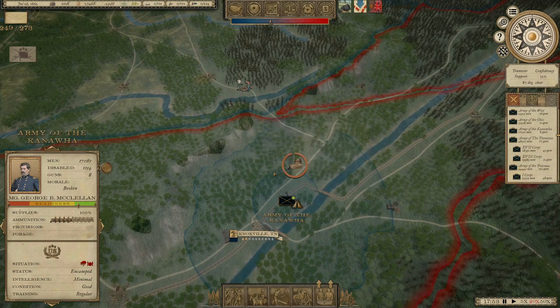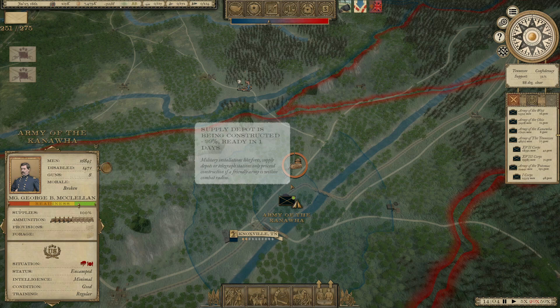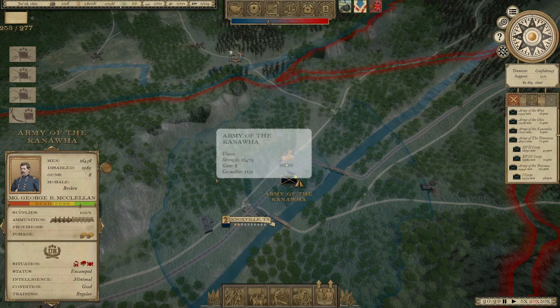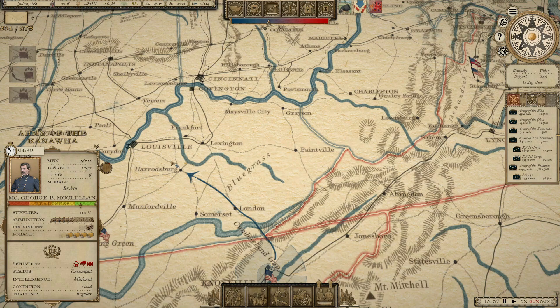So he's lost a lot of men. Food is still a major issue — I'm hoping the moment this supply depot is done and this railroad is constructed, that's going to help a lot. Let's see what happens with McClellan's food supply, because we may have to pull him back. We're going to upgrade this supply depot. I don't know that supply actually deals with food — I think that's kind of a separate thing. I think we're going to have to pull McClellan back to Harrodsburg, Kentucky.